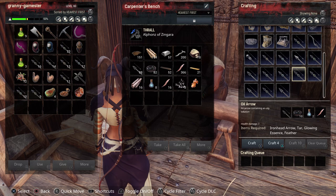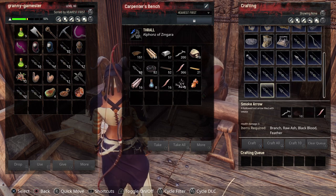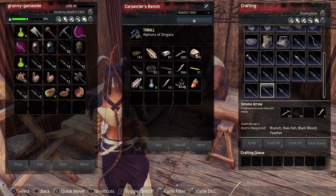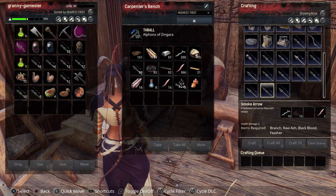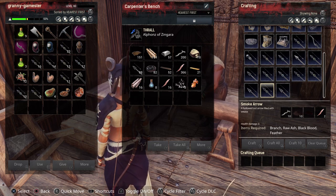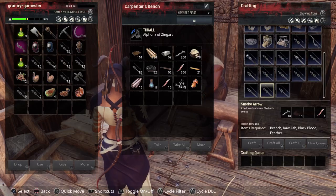Then there's the smoke arrow. The smoke arrow does just what it implies — it creates a cloud of smoke, making it harder for the enemy to see you if you're standing in it. That takes branch, raw ash, black blood, and feather. Raw ash is gotten from harvesting obsidian up north with the sickle. You can also get it as a drop in chests in Supermaru — pretty easy.